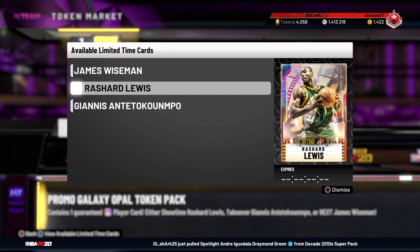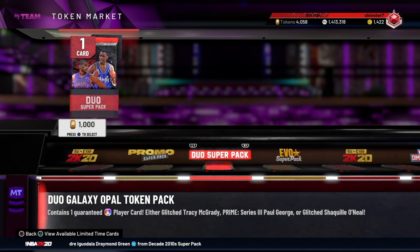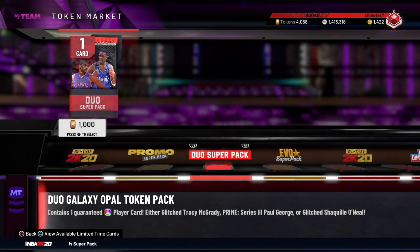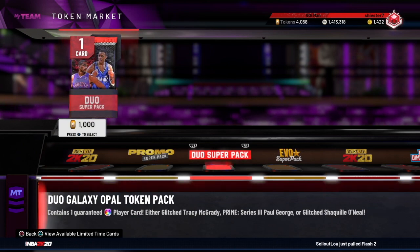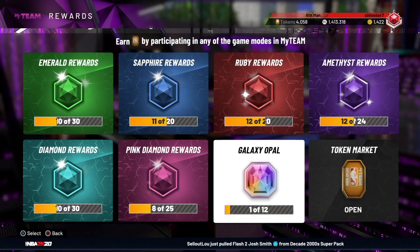Even if you want to complete the next set for Wiseman or get Giannis, basically any one of these — you guys can spend your tokens. I obviously haven't spent any yet. I'm probably going to hold off. I might just open one on stream tonight for the content. We're going to see a token market update maybe later this week in terms of players too.